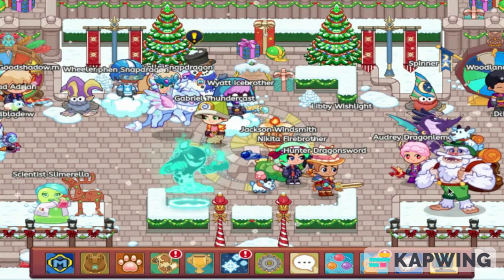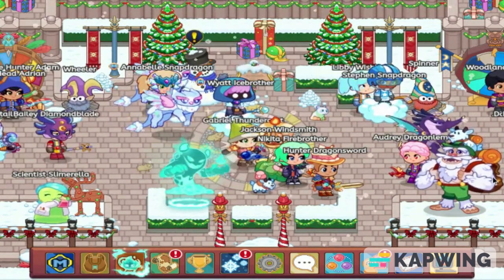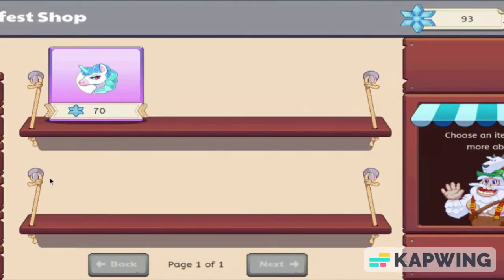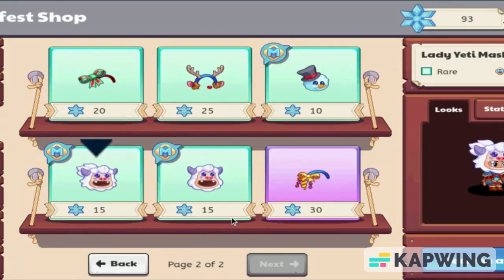Right off the bat, we can see that they have updated Howard Cornelius. They basically just made him cartoony like the whole rest of the game. Taking a look at this shot, I don't see anything new yet, but they have rearranged the order. I think pets used to be all the way down here. These could be new or they might just be updated from the last time.